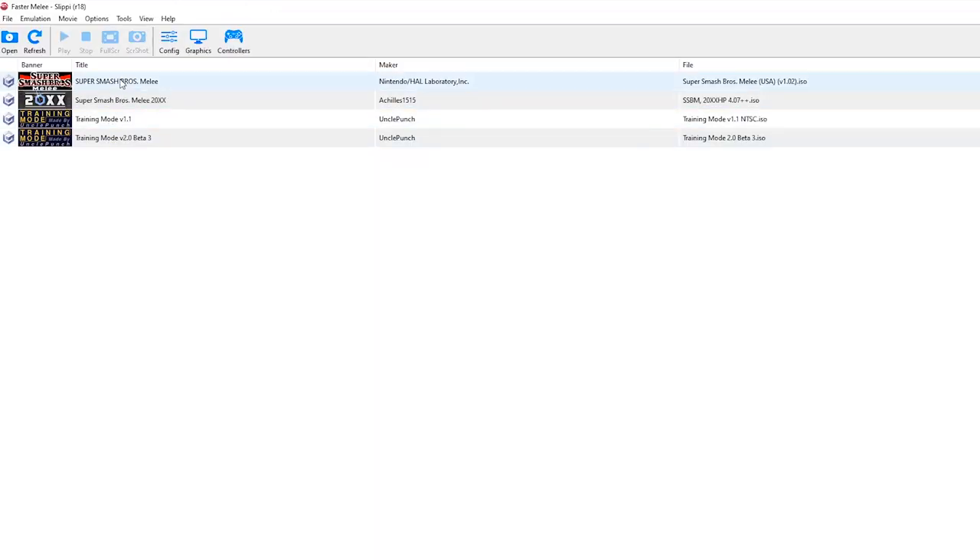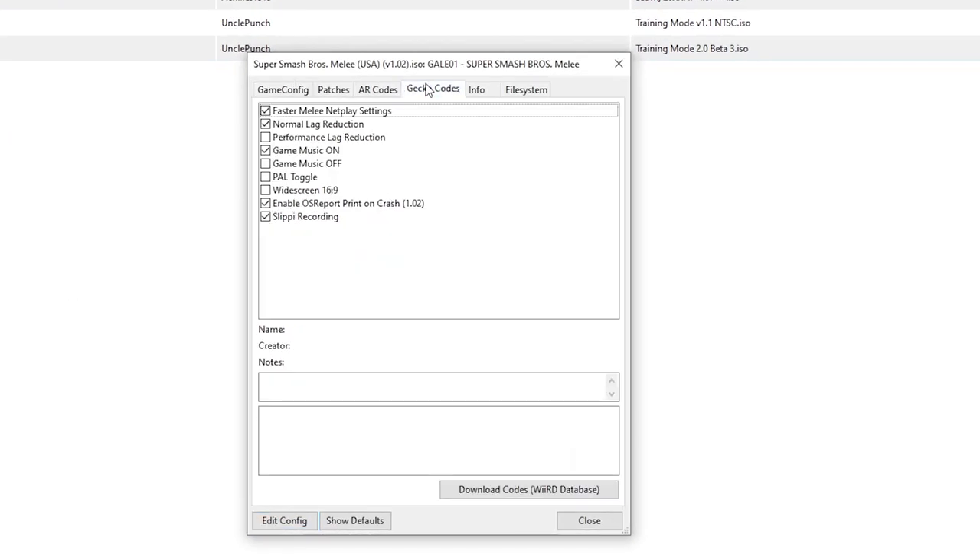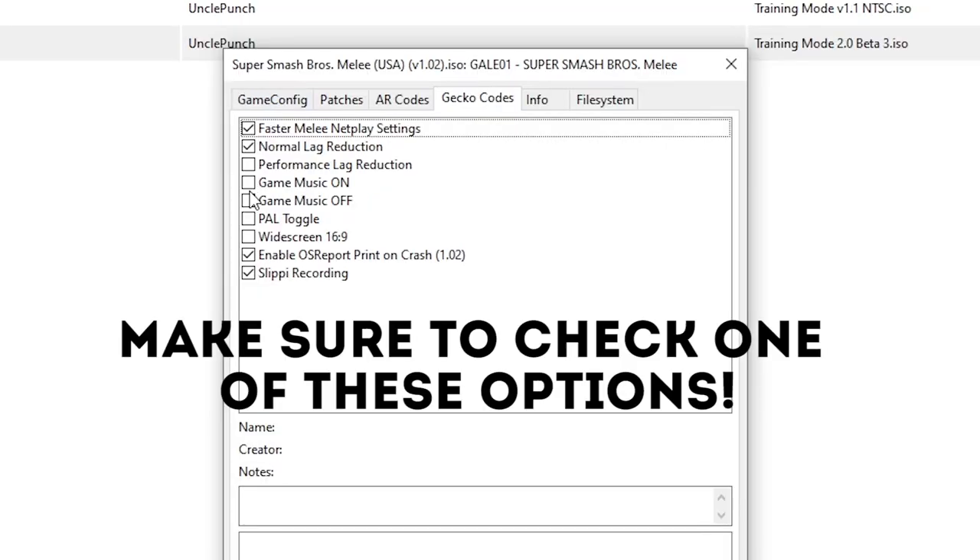Next, right-click on the ISO itself and hit Properties. Then navigate to the Gecko Codes tab. From here you can opt to turn game music off or on without it affecting your opponent's game music. Make sure to have one option selected though, as the game can desync if you don't have either option checked. More on desyncs later.